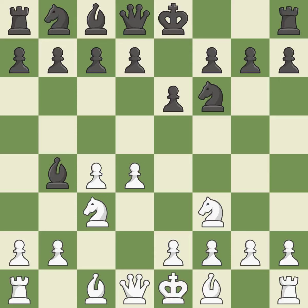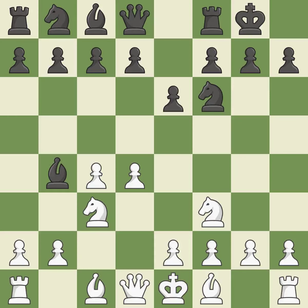NF3 develops the knight, defends the d4 pawn, and controls the e5 square. Castling gets the king out of the center and activates the rook. By pinning a knight, this increases pressure. This uses a pawn to attack the center while vying for position.